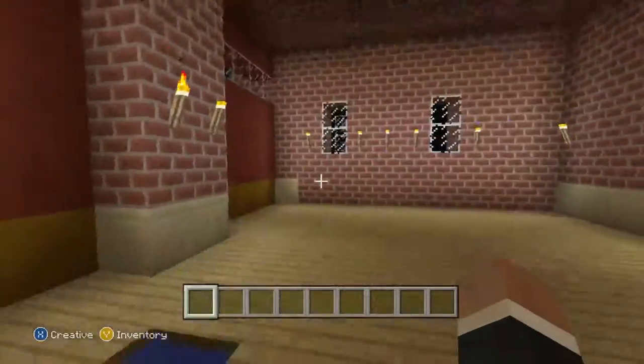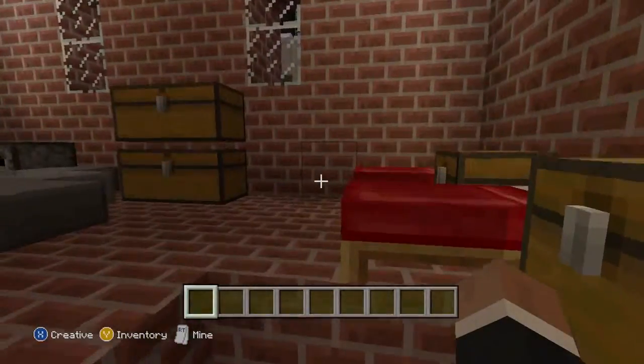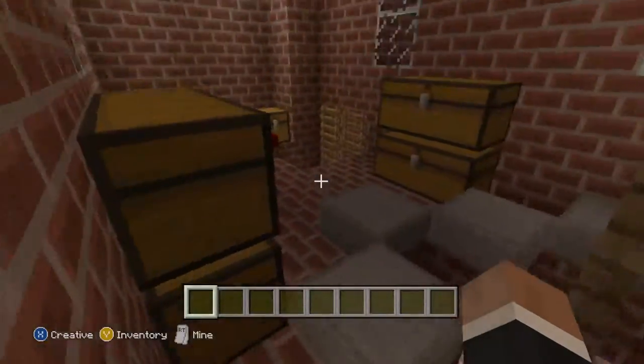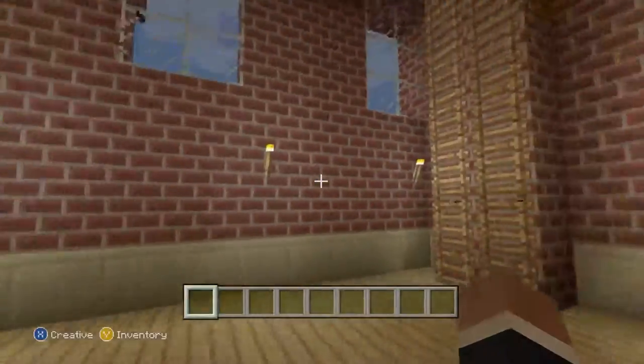Inside, it still needs some more stuff — maybe add-ons and things — but everything in this city is still a work in progress. This is the pole we slide down, and here's a good look at the quarters.